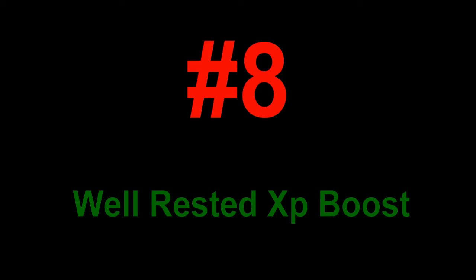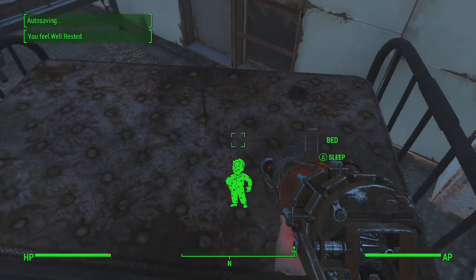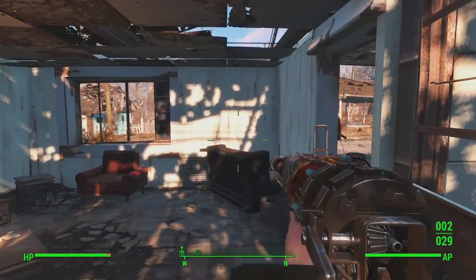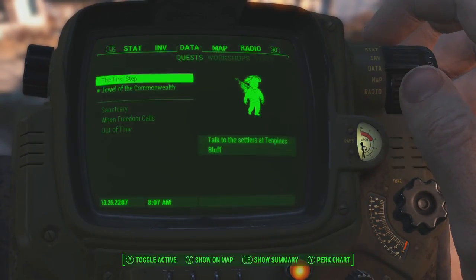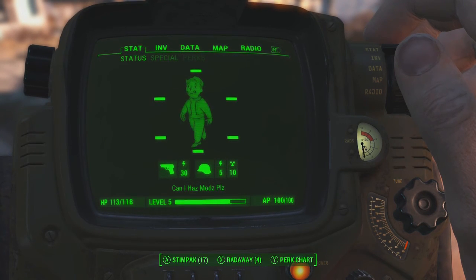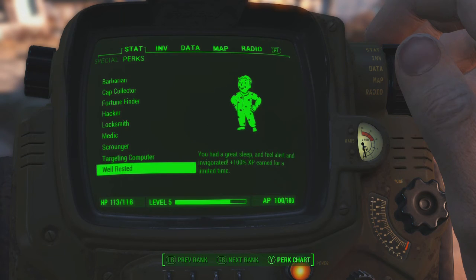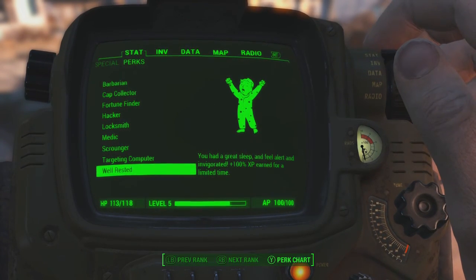Number 8: Well Rested XP Boost. This mod changes the XP boost from Well Rested from 15% to 100%. If you're interested there's also a Lovers Embrace mod which changes the same 15% to 100%. This mod doesn't change the amount of time the bonus is applied for — it only changes the XP percentage gained from the boost. I will put both in the description if you're interested.